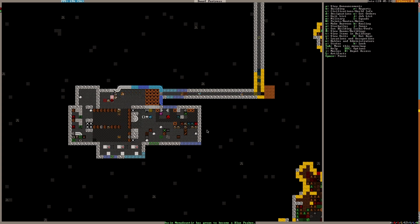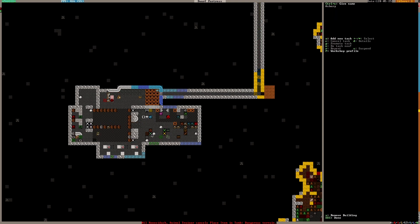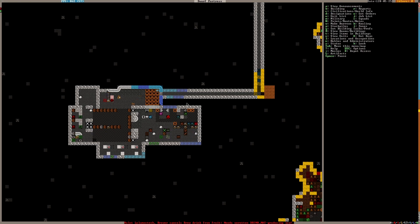All the stuff is getting built. The only problem is we still won't have any rock nuts to crush, so we still won't have any soap to make. The soapmaker's workshop isn't made yet, and the wood furnace isn't made yet either. I'll leave the stockpiles alone for now because once the rock nuts are squashed I'm not sure what they're called exactly.